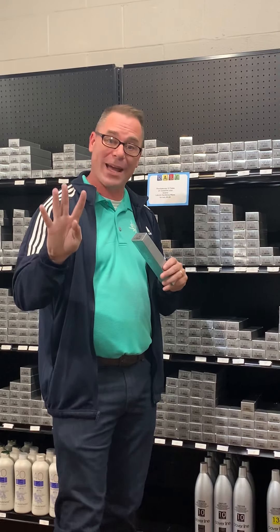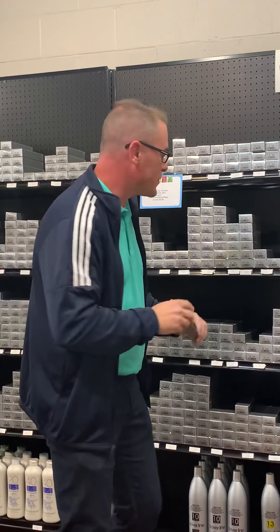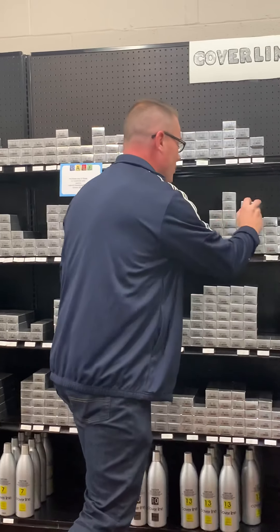So to go through them quickly: your first number is always the level — so 5, 6, or 7. Then the point number: 1 is Ash, 2 is Violet, 3 is Gold, 4 is Mahogany, 5 is Copper, and 6 is Red. If you have 7s and 8s, they're going to be hybrid or pre-blended colors.